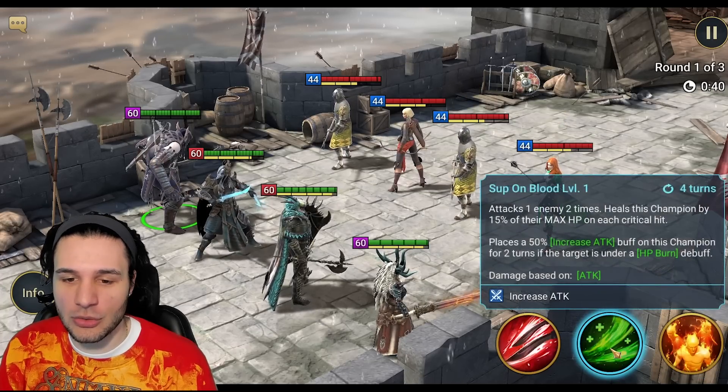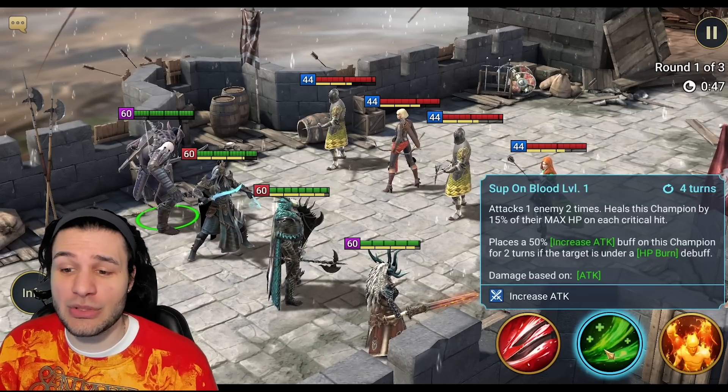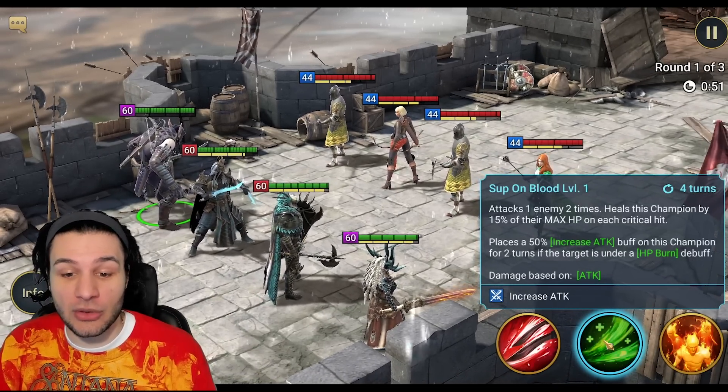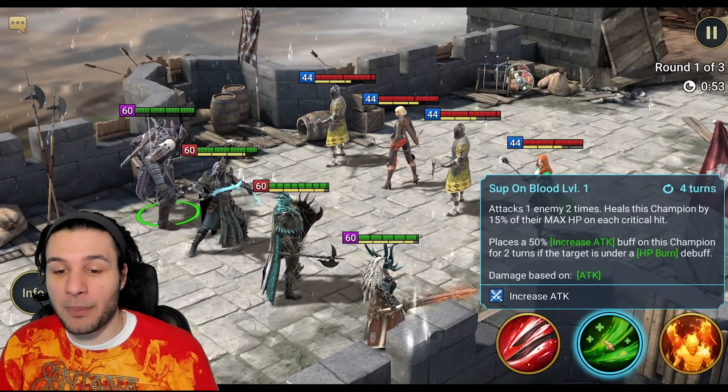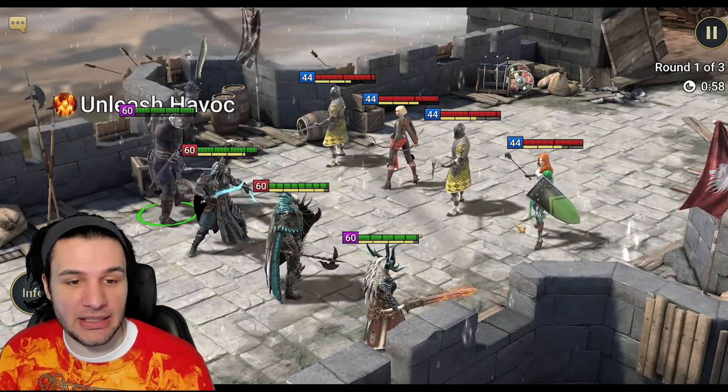Good and bad — we all know why hitting too hard on the Spider is bad, because you can kill the Spiderlings and lose out on a lot of damage to the main spider overall. Next we have Sup on Blood — attacks one enemy two times, heals this champion by 15% of max HP on each critical hit, places Attack Up on this champion for two turns if under HP burn.